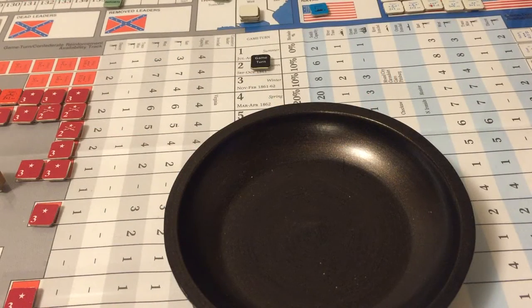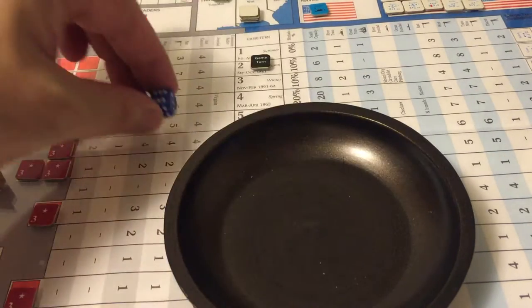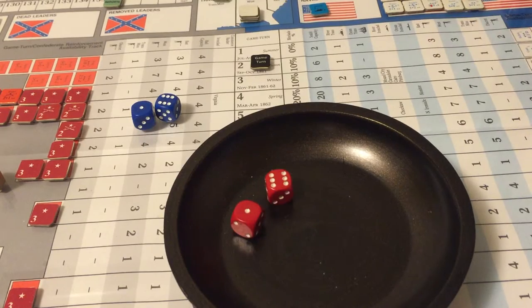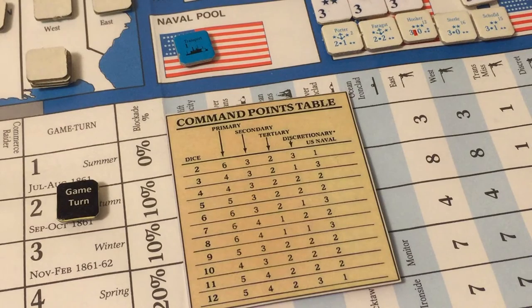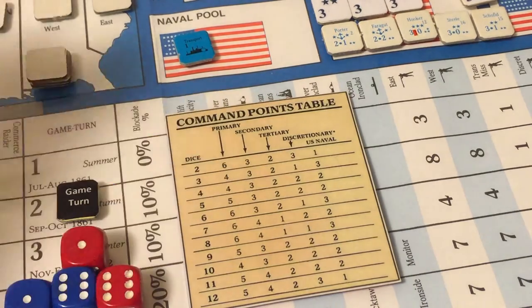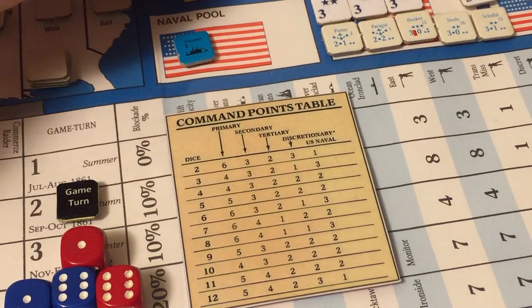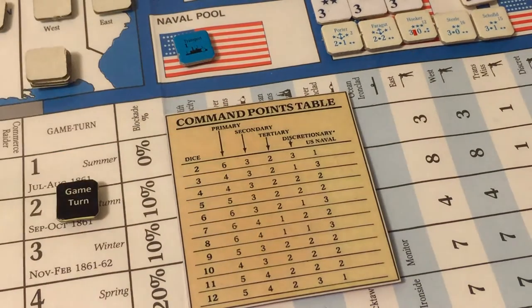Rolling for another impulse: the Union rolls seven, the Confederates also roll seven. Because both sides rolled the same number, we notice the turn doesn't end — that would require both sides to roll sevens at the second table use. We move the table use track to the number two spot, as this will be the second time rolling on the command points table.